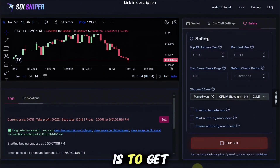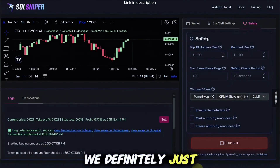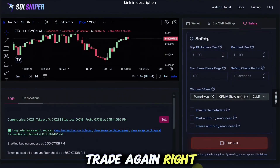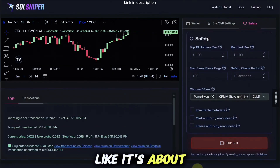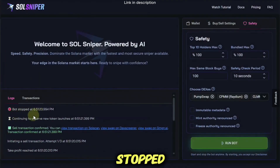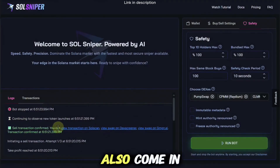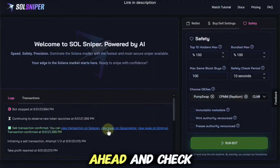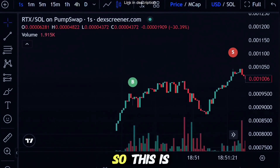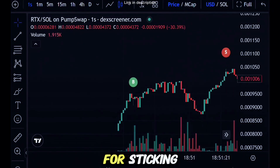Even if we lose this one we'll get right back in, because this is soul sniping — the idea is to get in and get out quick. We don't want to be in these trades forever, and if we take a loss we just want to keep going. It looks like it's about to take me out of the trade — and it did. The bot was stopped and we had a sell transaction confirmed — positive 10 percent, locking it up. You can come in here and view this on the swap DEX screener. You can see my buy and sell right there. Happy sniping!